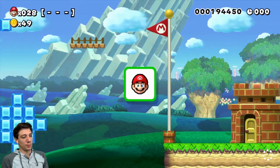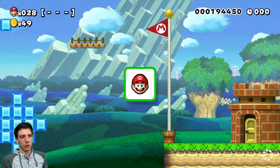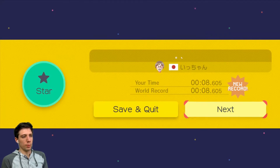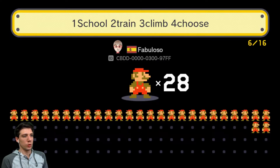Never realized how much momentum comes into play with holding the run button. Like, in the air if you let go of it, it slows down completely. You re-grab and you speed up pretty fast. One school, two train, three climb, four choose.